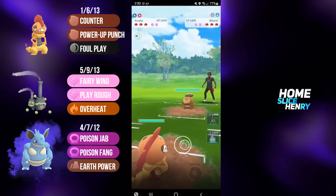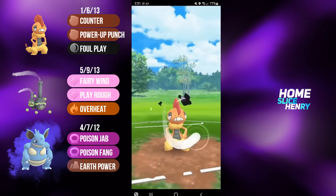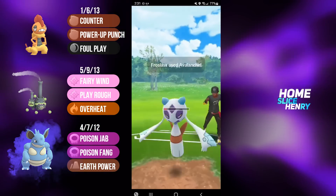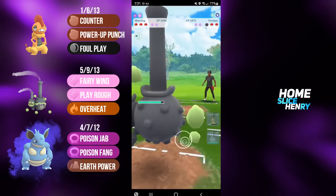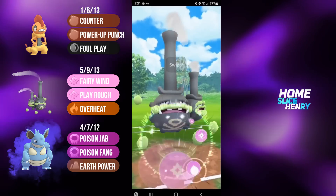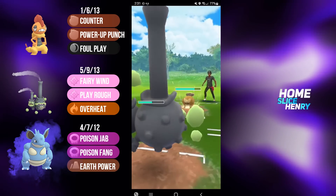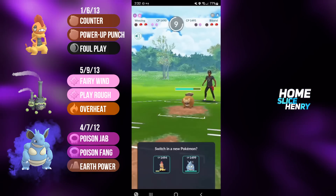Great lead in the next match — Scrafty into Bibarel. Opponent is going to safe switch into Frostlass, and it appears they are core broken by Scrafty. I'm going straight for the Foul Play — no baiting here. Foul Play lands, and they're going to fire back with the Avalanche. I'm going to let the Avalanche through, switch into my Galarian Weezing, and go for the Fairy Wind farm down. This way I get an energy lead, so if they bring back in Bibarel I should comfortably be able to reach a Foul Play. Foul Play will do a lot of damage. Bibarel commits the shield. Bibarel farms up and fires off a move — Surf will not KO, but it gets me quite low. I try to reach another move, but I do get farmed down.